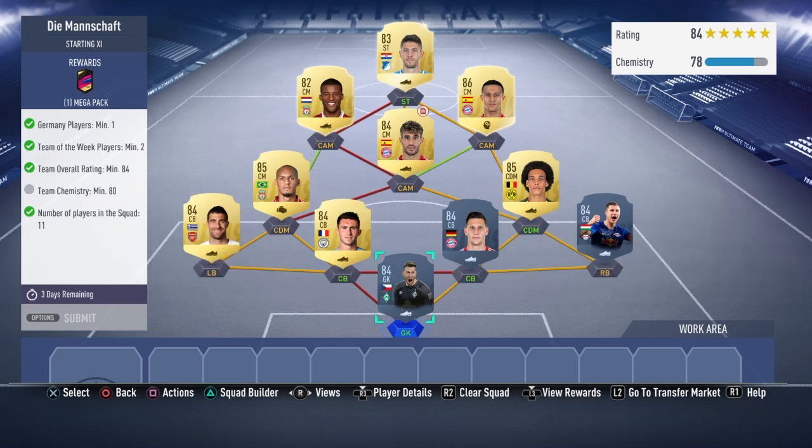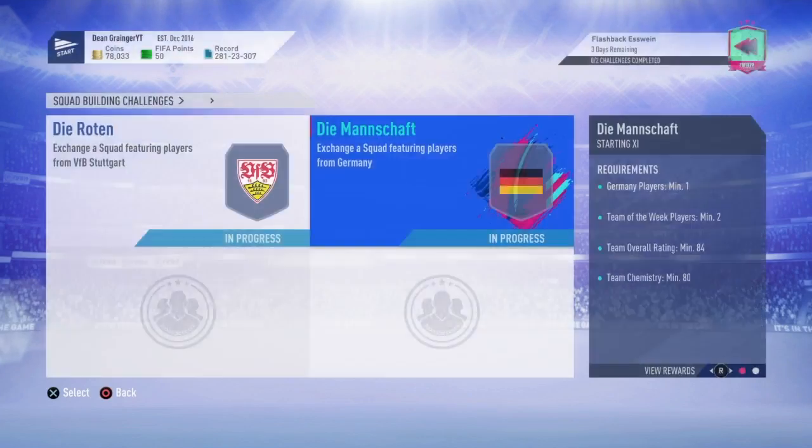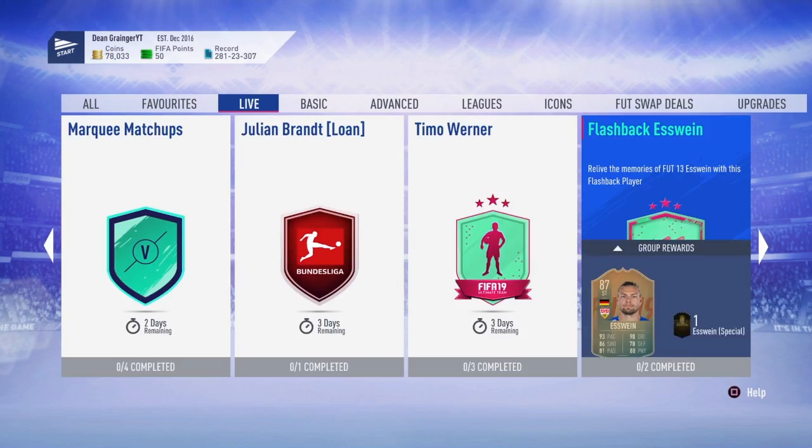On the right side — the Mannschaft squad — you again need two Team of the Week players, 84-rated. If you don't have an e-chem position change, any player you want here works. You can do Thiago Martinez or Fabinho. You'll need informed Orban and Pavlenka again. That's it for the SBC.